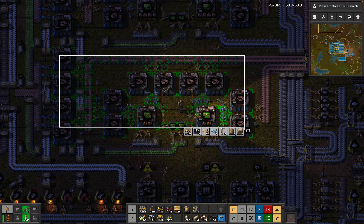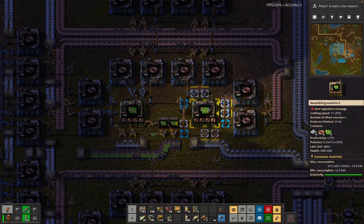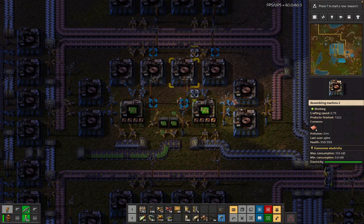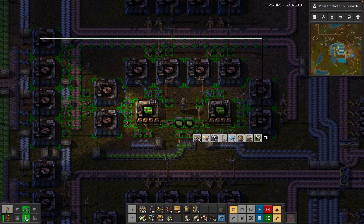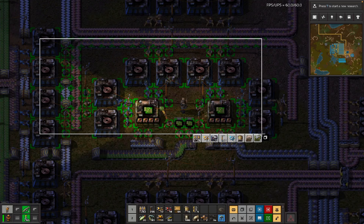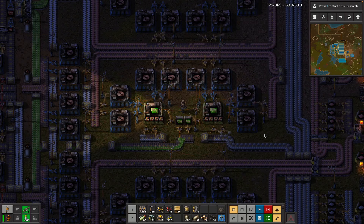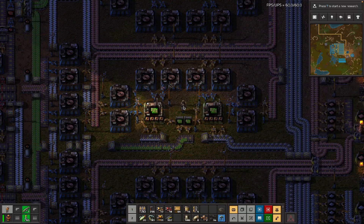Later on, when we've got modules, we upgrade the green chip assemblers for more productivity bonus. At that point, this assembler is kind of idle sometimes and we're limited by the rate at which we're making coils. With all of that and with all of these running, we have 12 assemblers on coils, which is 1.2 belts of copper, which is also pulling from the buffer. So that's not sustainable from two lanes of starter copper smelting. Fortunately, we go and outpost a bunch of copper — that's the thing that happens.